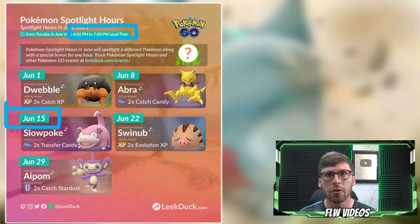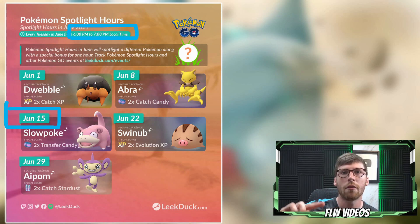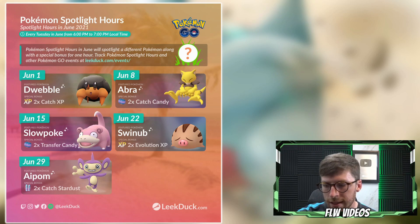If you catch 200 to 300 Gibles, holding transfers for Slowpoke Spotlight Hour means you'll instantly double your candy from transfers. Combined with Pinap Berries, Mega Evolution bonuses, and saving transfers for that hour, Gible candy may not feel rare at all. My plan is to evolve up and get the exclusive move Earth Power during Community Day, but hold off on powering up Garchomp until after I've transferred and collected even more candy and stardust.